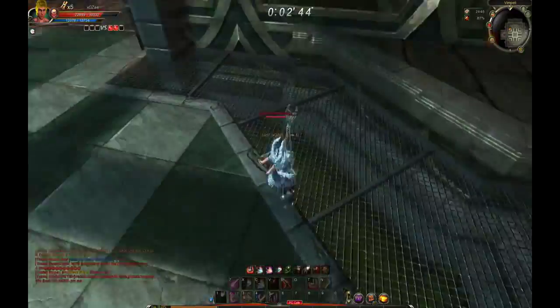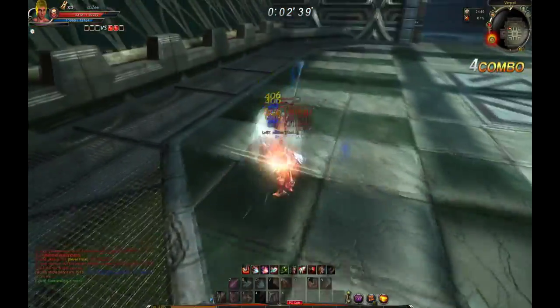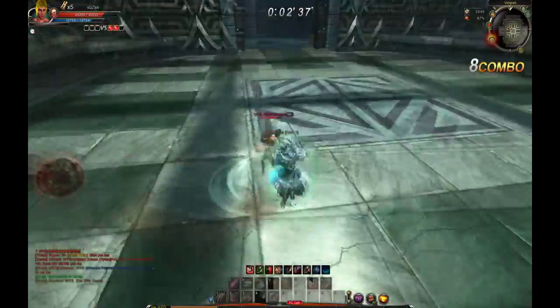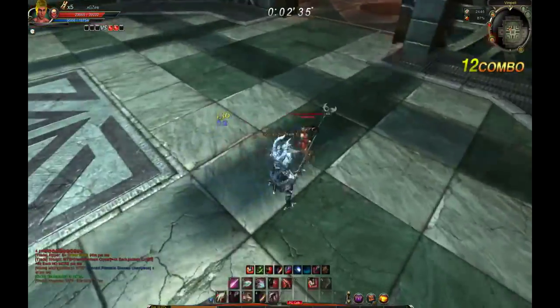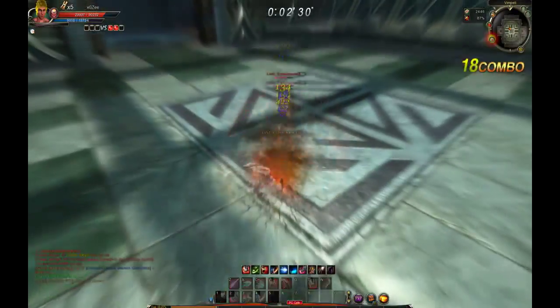Nice — evasive into the tackle grab. Got the grab on the stand-up. Tried to bait the evasive rising and it worked. Got the stun grab, and it's combo time. Fantastic initiation.